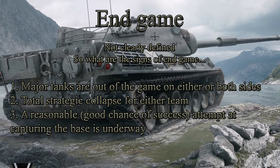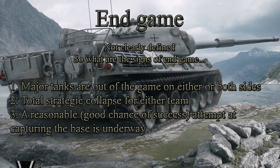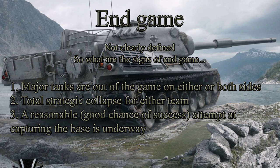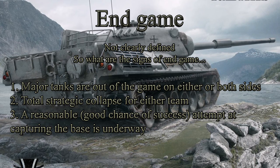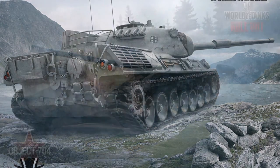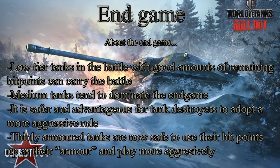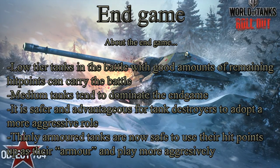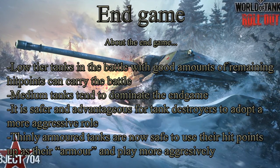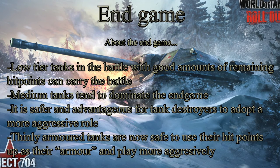The start of end game isn't as clearly defined, but there are three signs. One is when all the major tanks on either or both sides are out of the game. Another sign is when one of the teams has undergone a total strategic collapse. And if somebody is trying to capture the base with a high likelihood of success. Important things to remember about end game are that low tier tanks with a lot of hit points remaining can now carry the battle safely, medium tanks will dominate end game for the most part, and it's safe now for tank destroyers and thinly armored tanks to play a more aggressive role.